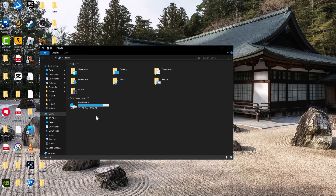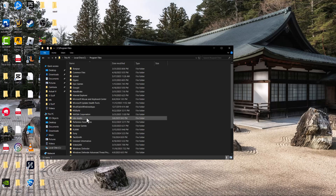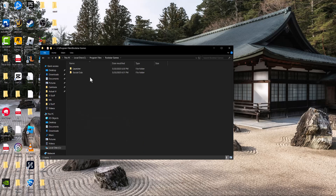So if you're getting this error, the easiest way to fix this is to open up a folder, go to This PC, go into Local Disc, in here, go into Program Files, click into Rockstar Games.